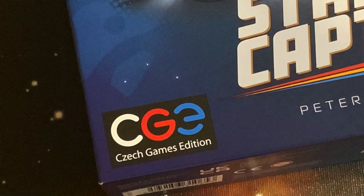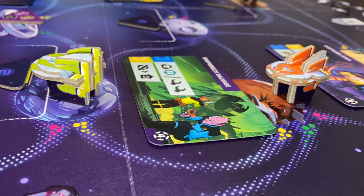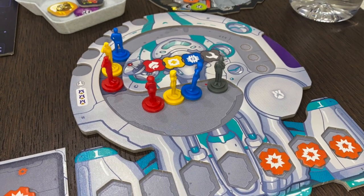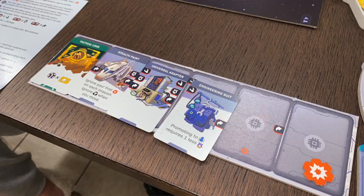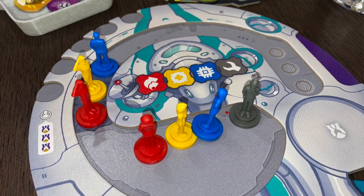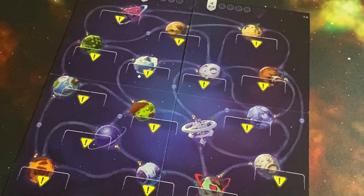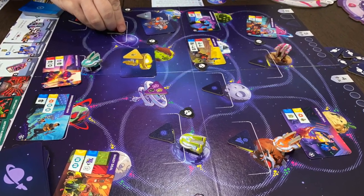In Starship Captains from Czech Games Edition, one to four players take on the roles of crews of spaceships as they go around the galaxy attempting to resolve missions and earn the most victory points. Each player has their own spaceship board with room for their crew as well as cargo spots, and a tech tableau tile placed next to them. Players also have crew members. The game board itself is a map of the galaxy with different destinations, planets, worlds, and space stations, as well as different routes to move between locations.